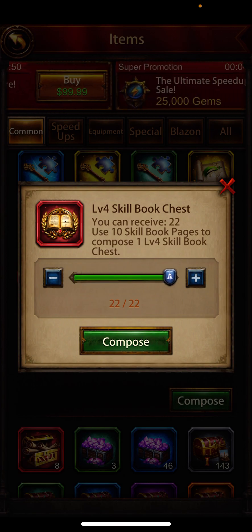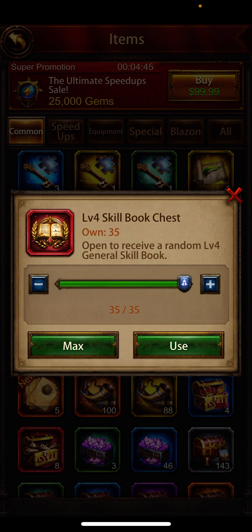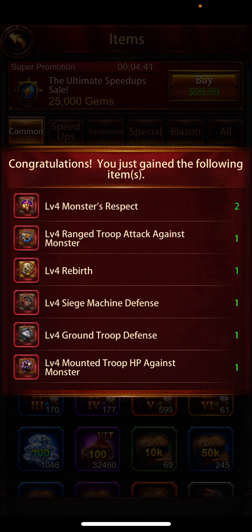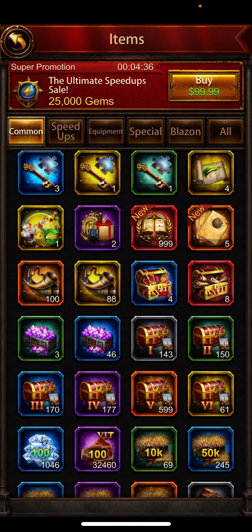10 skill book pages makes a level four book. So that's 22 books right here — level four skill book chests. You get to open these; they're random what you're going to get, but they're all level fours. So if you have tons of level twos and threes, decompose them. And tons of level ones, decompose them. Make your level fours.